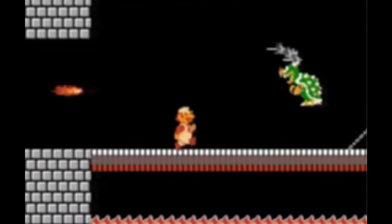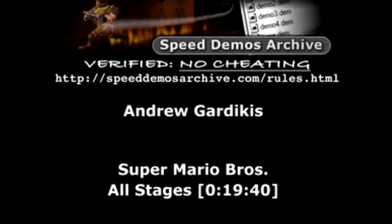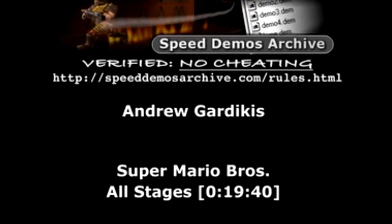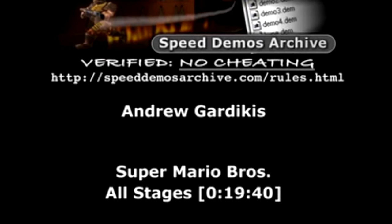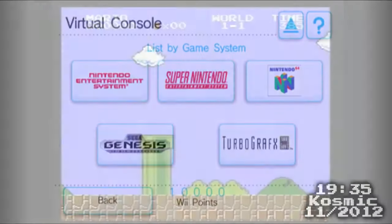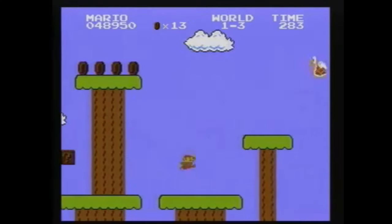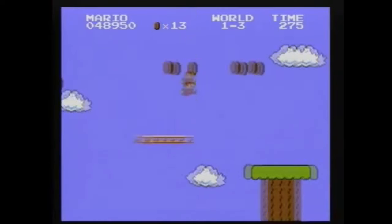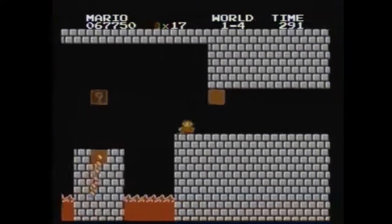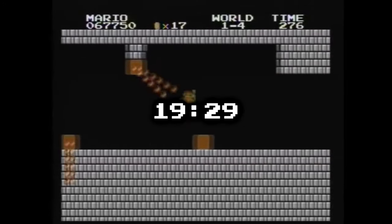Hidori would have actually been a couple of seconds faster, but he defeated Bowser in World 8 to skip the bridge animation. Hidori's run stood unbeaten for quite a while, but over in America it was still widely believed that Andrew's 19:40 was the fastest run out there. In November 2012, speedrunner Cosmic was able to top Andrew by 5 seconds with a 19:35. His run was done on Wii Virtual Console, and since the Virtual Console runs at a slower framerate than an NES or an emulator, it essentially plays in slightly slow motion. Cosmic didn't realize this at the time, but if he had played on console instead, his time would have been more like 19:29 or 19:30.